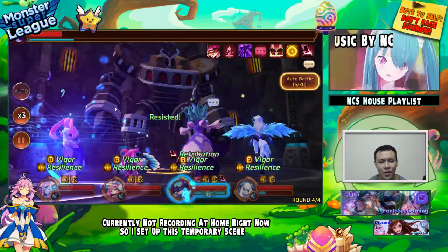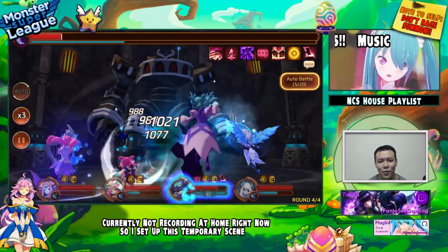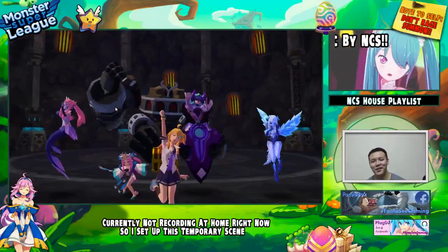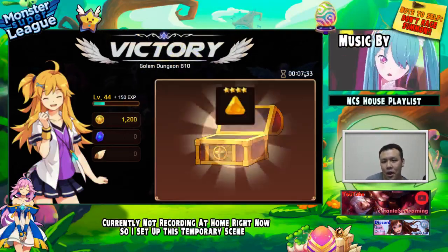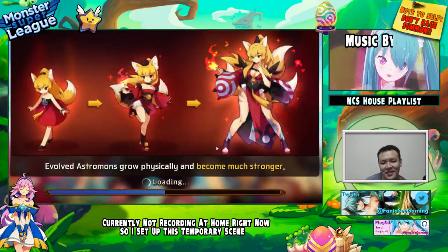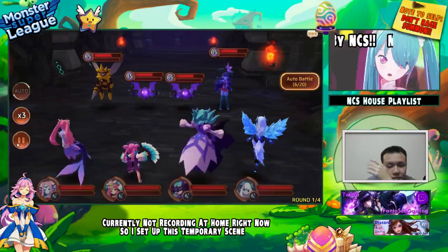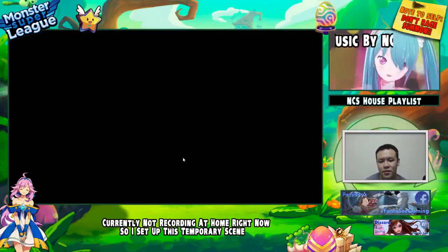I should have just had three water Honas keeping each other healed - all their first skills have Sap so they'd just keep sapping the boss over and over, though the clear time through the waves might be a lot longer. I forgot to stop the auto! That's it - I'm leaving it. I'm wasting 28 energy. I'm too tilted and pissed off. I'm actually losing my voice. I'm gonna be less ranty.